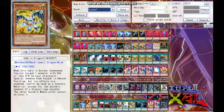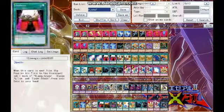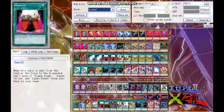We have Debris Dragon, which is a level 4 tuner with 2,000 defense. When it's normal summoned, you special summon a monster with 500 or less attack in your graveyard in attack position with effects negated. You can only use it for a dragon synchro, but you really just want it for defense. It revives a ton of cards in this deck — any normal monster, any Ojama.